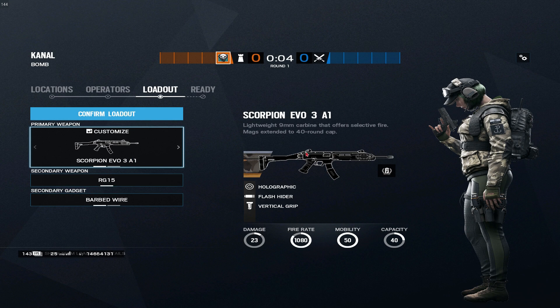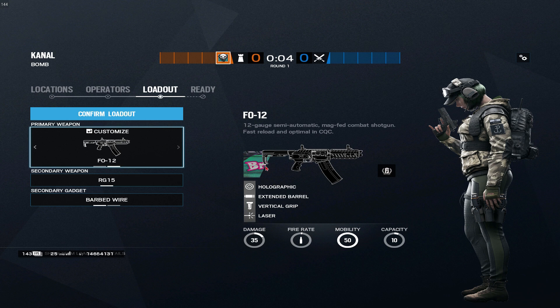For the Scorpion, it's also preference. I like the flash hider on PC and go back and forth between vertical and angled grip. If I want to be more aggressive as a roamer I'll put angled on for faster ADS time, but again it comes down to preference. You can run T-hunt to test it out or just play some games and see which you like most.